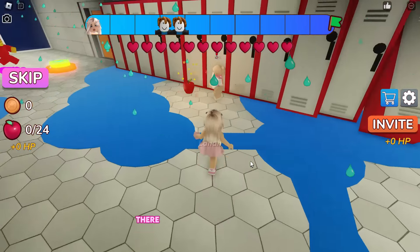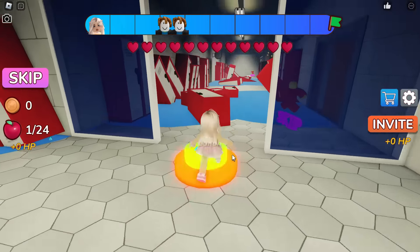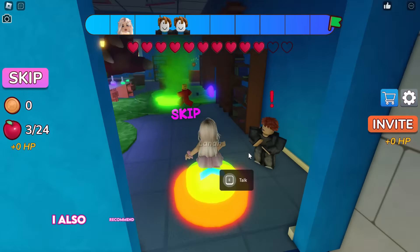There are also some apples in each stage that you must collect — these apples will make you stronger for the boss fight. If you leave the game, you can return to your last checkpoint. Some stages may be tricky, but overall it is easy to complete, and this easy mode takes approximately 15 to 20 minutes. I also recommend speaking with the NPCs in each stage to understand what to do. Keep looking around corners for the apples; they're not hard to spot. Simply keep completing the obby in whichever mode you prefer and replaying until you earn enough coins.